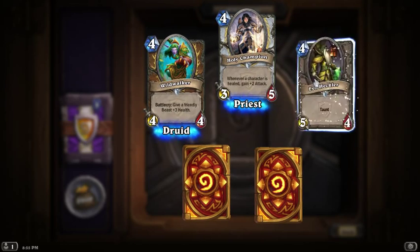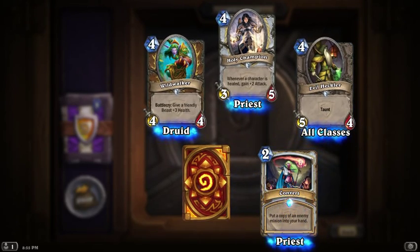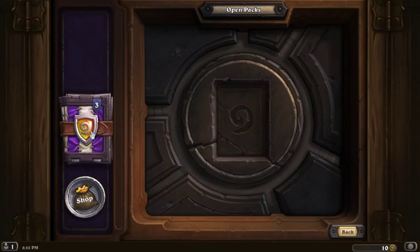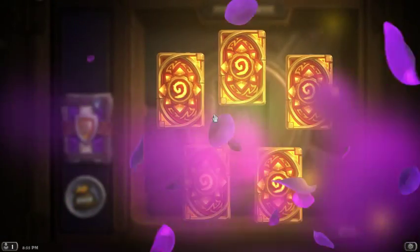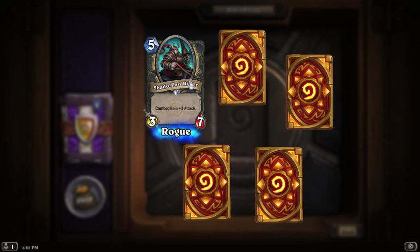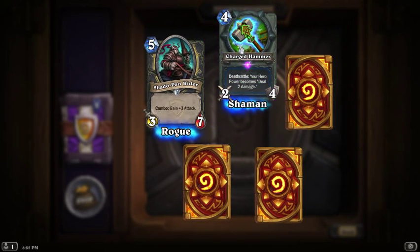That one's pretty good. I'm going to have a pretty sick priest deck in a little while. I put a copy up — that's pretty good too, but I already have one. I feel like there are a lot of good priest cards in this expansion, so if you want to make a priest deck, this is where you should start. Game plus three attack — that would be pretty good in a combo. Got another epic for shaman — nice. Your hero power becomes deal two damage — that's actually really cool.